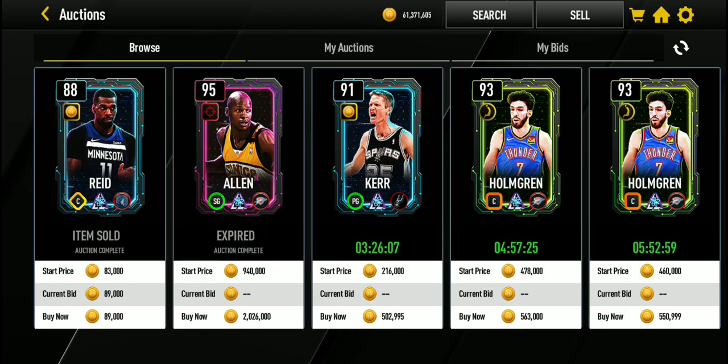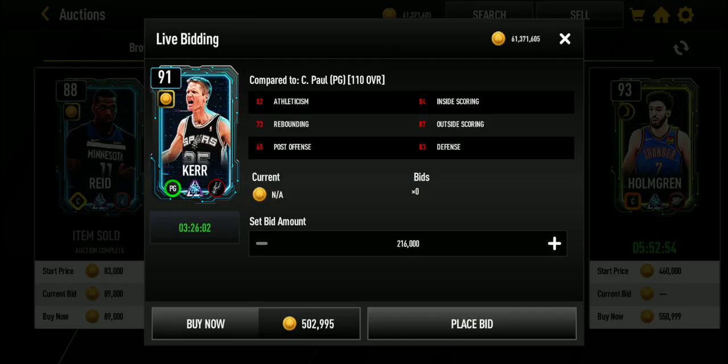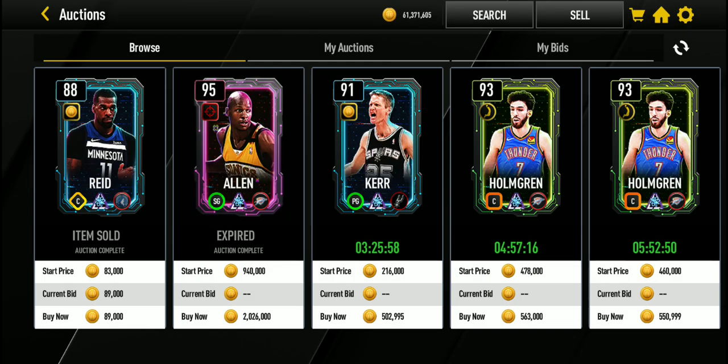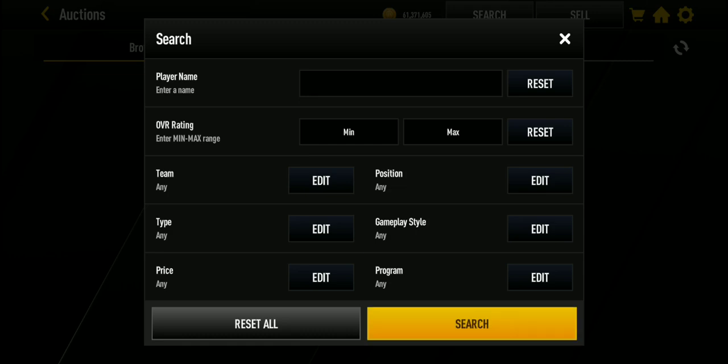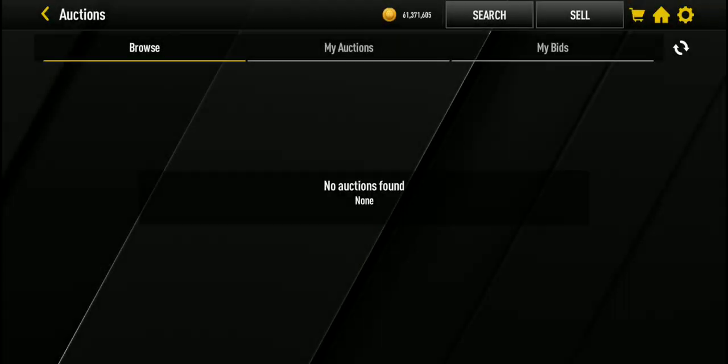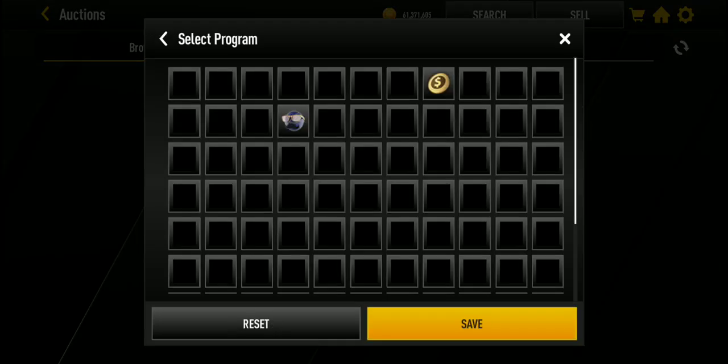Sometimes you can't even see the promo name. Like this one is the sharpshooter promo — I forgot what it's called. Cybernetic Shooters. But you can't see the program name on these. Like this one — don't know what it is. No auctions found. So we'll never find out.